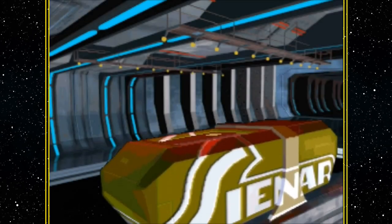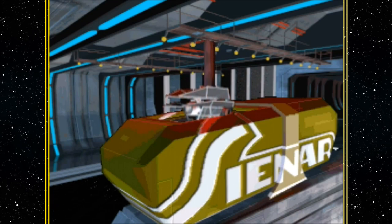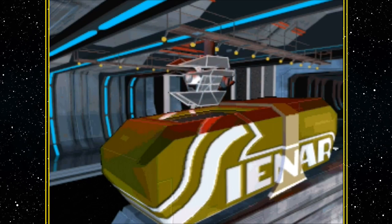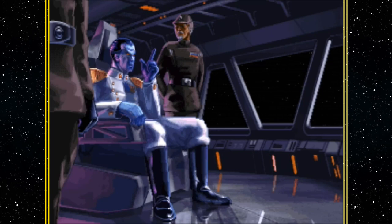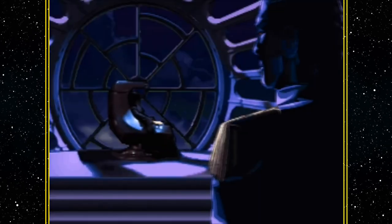Thrawn captures one of Zarin's TIE Defenders in order to study it and discovers a weakness. 'Sir, the TIE Defenders are on board, but Zarin's research facility has been destroyed.' 'Prepare to leave for Coruscant. The Emperor has ordered that these TIE Defenders be transported there immediately. I have studied Zarin's ways and have discovered a weakness in his reliance on technology. When our newest starfighter is completed, our forces will strip Zarin of his technological advantage.'